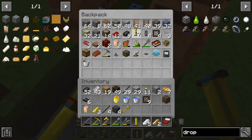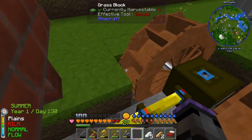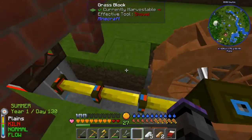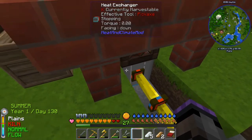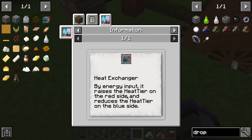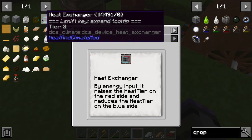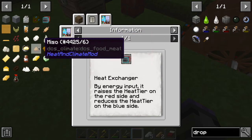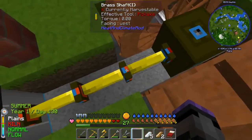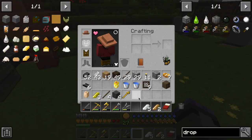We just need a brass shaft hooked up. Keep in mind you want to keep a distance — you don't want the wet condition to affect things. We have a fire stand below that's lit, and a heat exchanger. Looking at the heat exchanger: by energy input it raises the heat on the red side and reduces the air heat tier on the blue side. Give it 6 to 32 torque and it'll give you a heat raise of one tier; give it 32 torque and it'll give you two tiers. That's why we're using two windmills — each produces 16 torque, they combine in the gearbox to send over there.